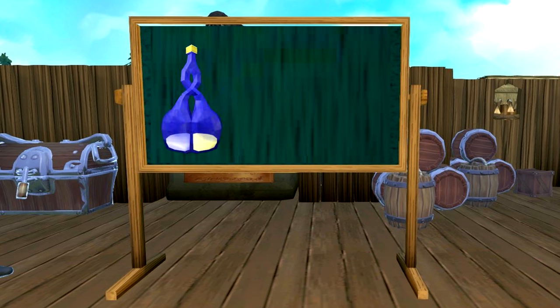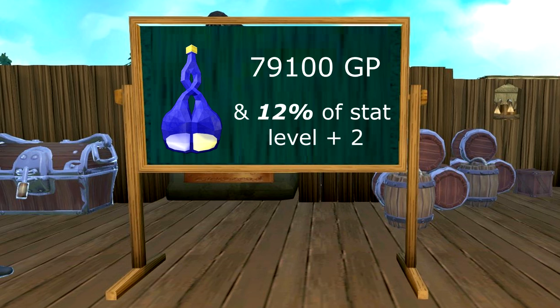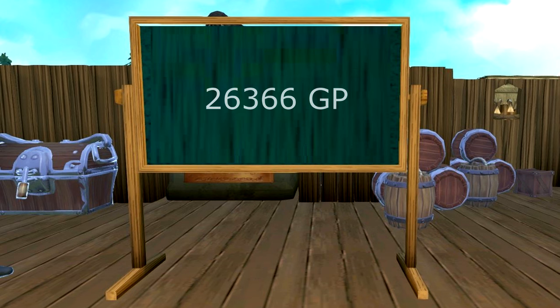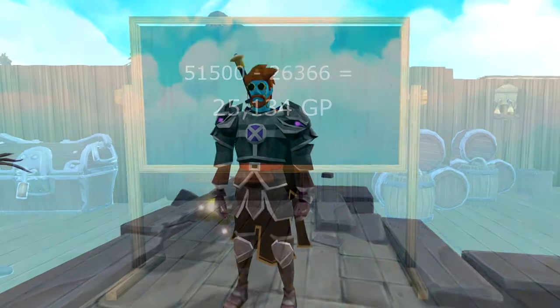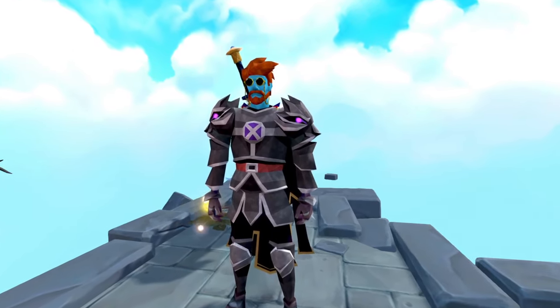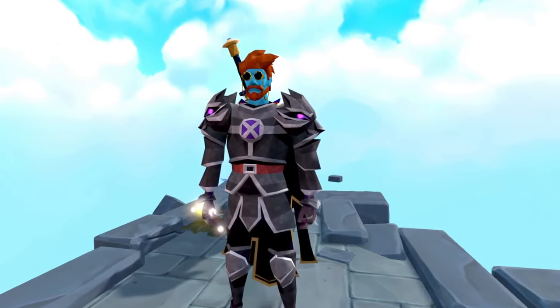A six-dose Super Warmaster's potion costs 79,100 GP. If you divide that price by three, it equals 26,366 GP. The kicker is, you save about 25k every time you use three sips of the Super Warmaster's potion instead. So long term, it's going to save you a lot.